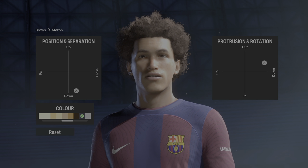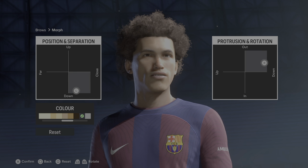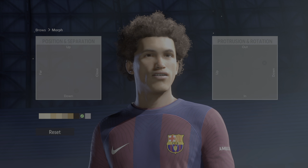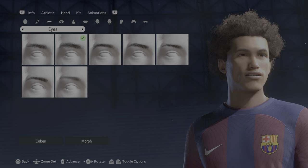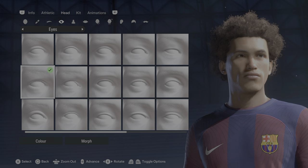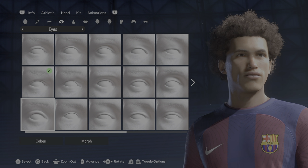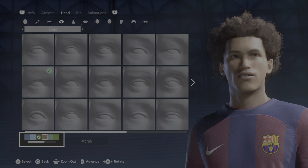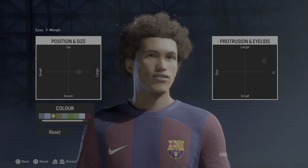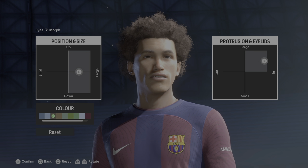Under color, towards the end, you've got the white-gray — you want to choose the black. For the morph, you can see the details looking good. For the eyes, you want to go the second row, first column. Under color it would be the brown one. For the morph, you can examine the details.